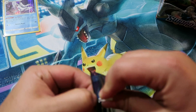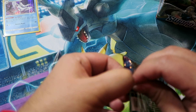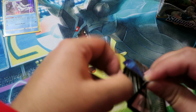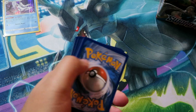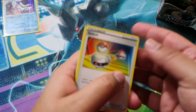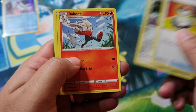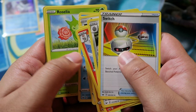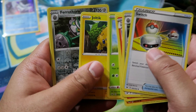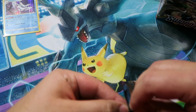Pack three — can't help the struggling, first video jitters. We got Switch, Ferrothorn, Raboot, Diglett, Ferroseed, Goldeen, Roselia, Joltik. Our reverse is Ferrothorn and then our rare is Snorlax.